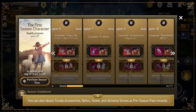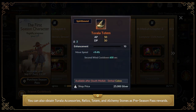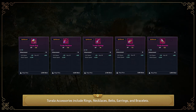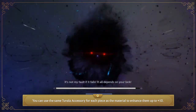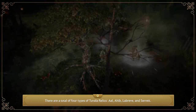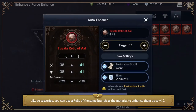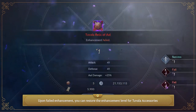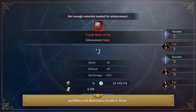You can also obtain Tuvala accessories, relics, totems, and alchemy stones as preseason pass rewards. Tuvala accessories include rings, necklaces, belts, earrings, and bracelets — you can use the same Tuvala accessory as the material to enhance each piece up to plus 10. There are four types of Tuvala relics: Al, Ahib, Labriv, and Sert. Like accessories, you can use a relic of the same branch as the material to enhance them up to plus 10. Upon failed enhancement, you can restore the enhancement level for Tuvala accessories and relics with Restoration Scrolls or Silver.